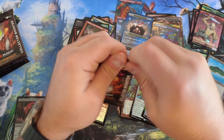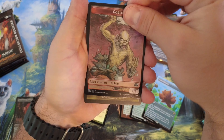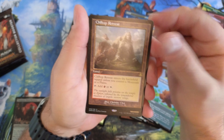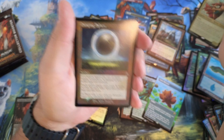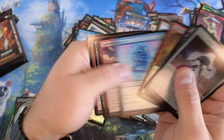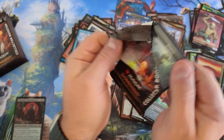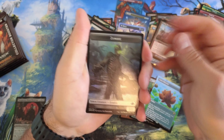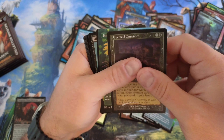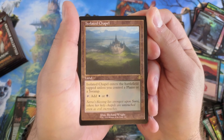Halfway through. Goblin. No Mercy. Clifftop Retreat — very nice. Would you guys pay $177 for this? If not, what's the number? Am I going to make my money back? Oversold Cemetery. Birds of Paradise — beautiful card. Keeping that for one of my decks. Beautiful art on the chapel.